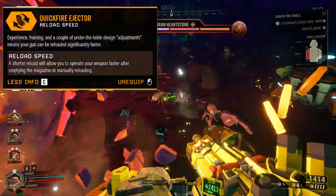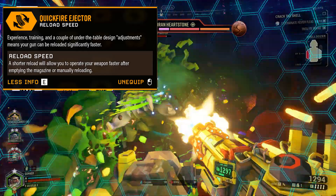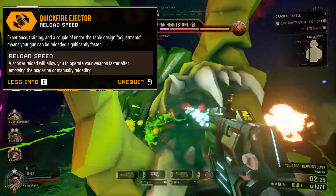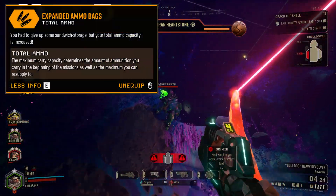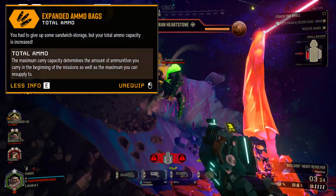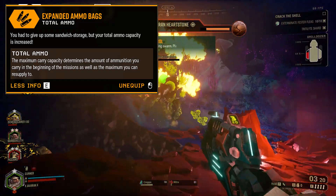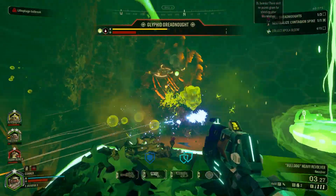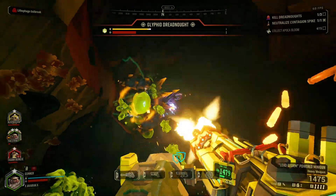In the first tier, I chose the Quickfire Ejector for a faster reload. The accuracy upgrade doesn't do a whole lot for us, so being able to reload much faster means we can get more lead downrange. In the second tier, I went with the Expanded Ammo Bags for more reserves. Remember that the direct damage this weapon does is going to be lower anyway, so we don't need to lean into it with this setup. You could use the Floating Barrel for a little more control if you want, but in my experience it doesn't help as much as I would want.